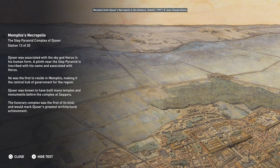Djoser was associated with the sky god Horus in his human form. A plinth near the step pyramid is inscribed with his name and associated with Horus. He was the first to reside in Memphis, making it the central hub of government for the region. Djoser was known to have built many temples and monuments before the complex at Saqqara, but the funerary complex was the first of its kind and marked his greatest architectural achievement.